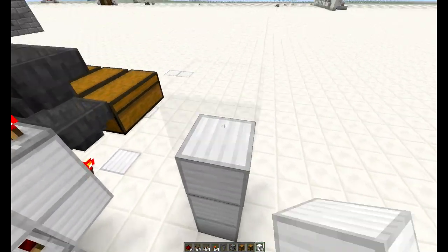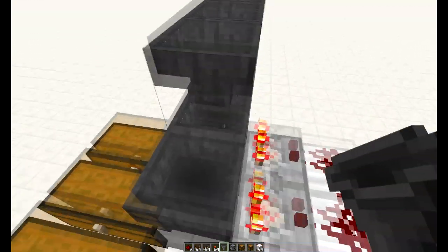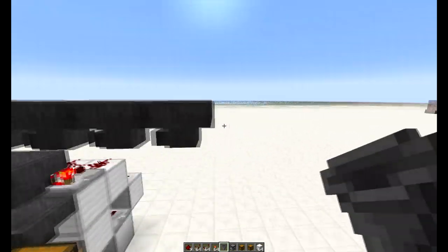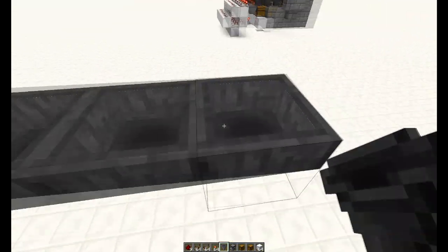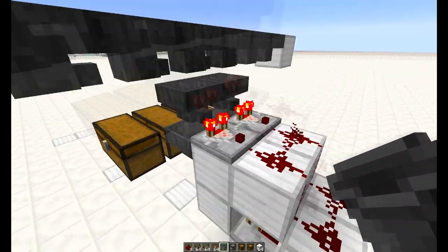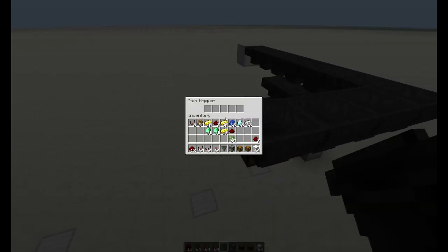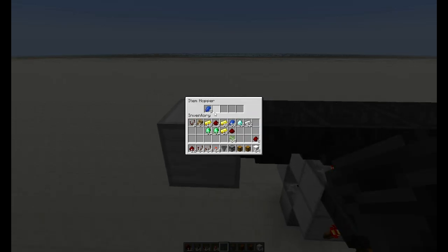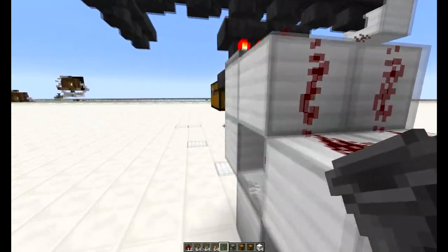Now go ahead and put an item belt on top — put a block down so you have something to aim for, then go hopper, hopper, hopper, hopper all the way back to wherever you want to put your input chest. What we've built now is basically a feeding belt. If I put in a redstone dust it will travel through and since we have a filter for it, it will be allowed through and go into the chest. If I put in something that's not filterable — say some lapis — it will travel through and come up here, which is eventually where we'll put our output chest.